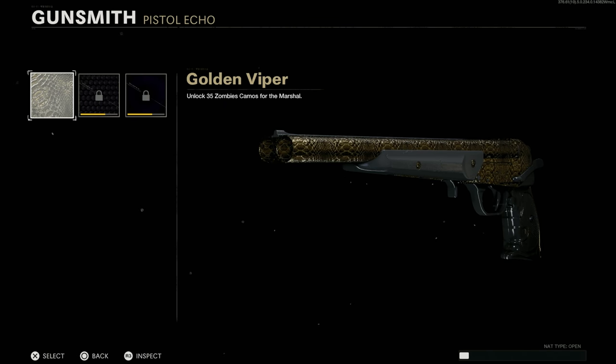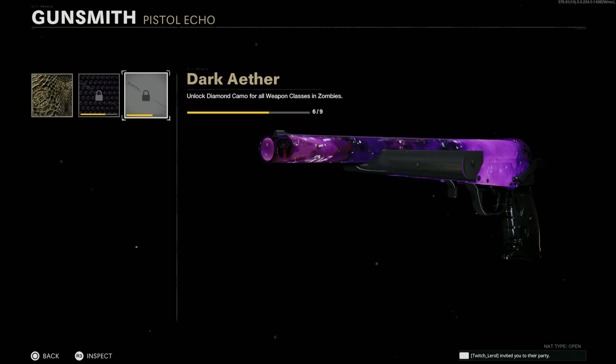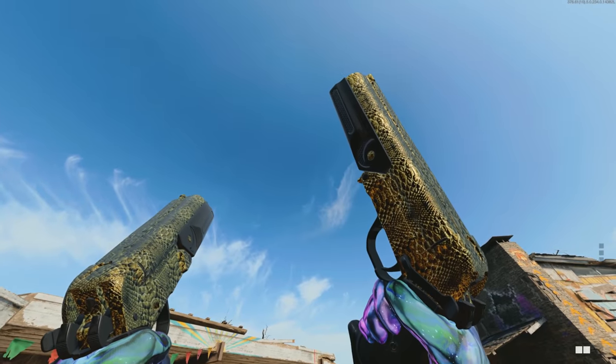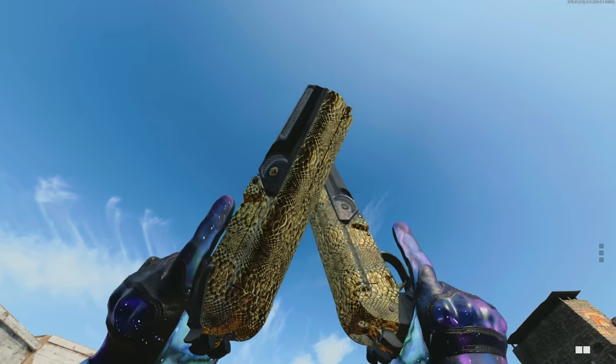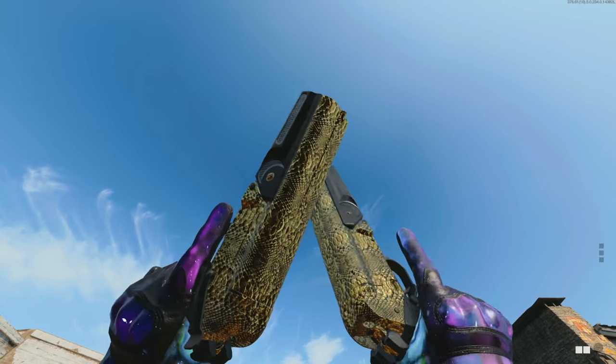Let's look at what the Marshal looks like with mastery camos. With Gold Viper — honestly not too bad, kind of wish that main piece was a little darker black, it looks gray here, but probably looks better in game. With Plague Diamond — it's three pistols, so I was wrong about it being two. Please pick a fun pistol for the next one — two out of three remaining options are fun, please. With Dark Aether — it honestly looks really good. We're six out of nine weapon classes done.